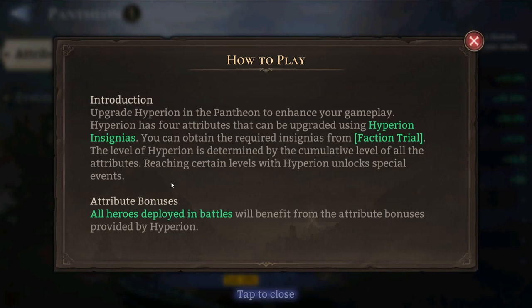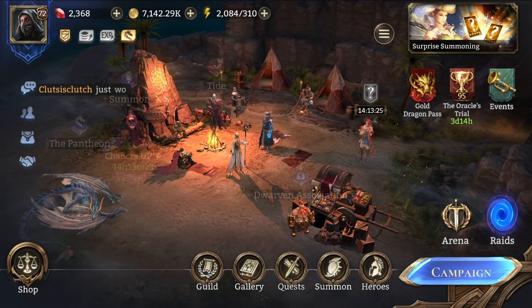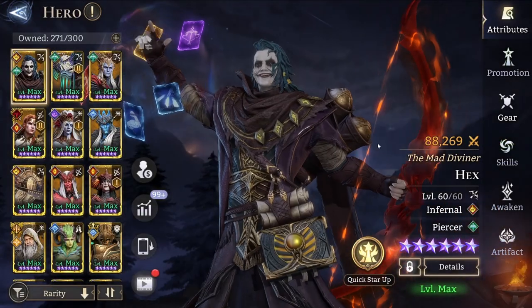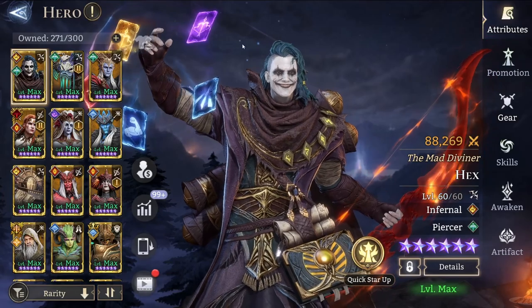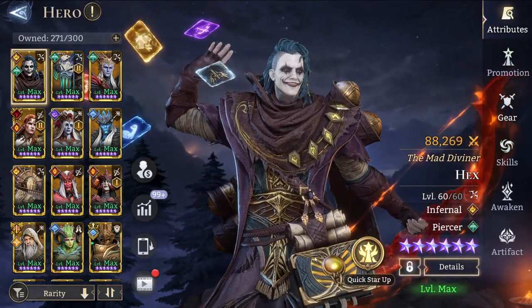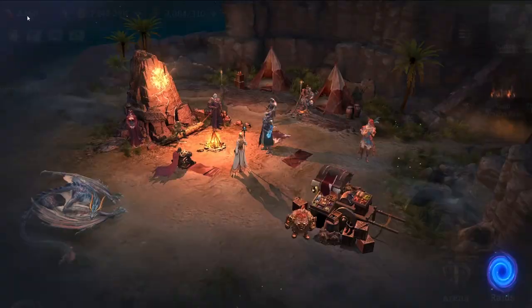Keep in mind: the attribute bonuses are going to be applied only to heroes that are deployed in battle. This is not an extra bonus visible in your hero detail screen — you won't see the bonuses there. But once you deploy a hero in any of your battles, they are going to benefit from the Hyperion bonuses.